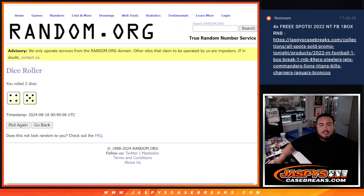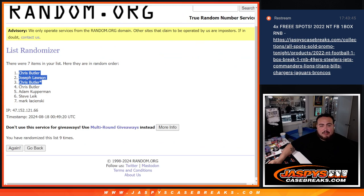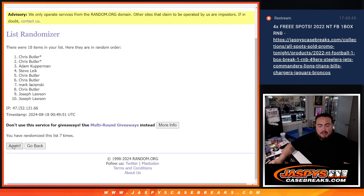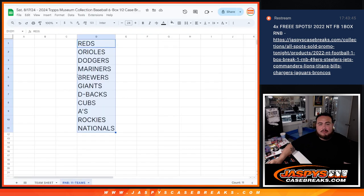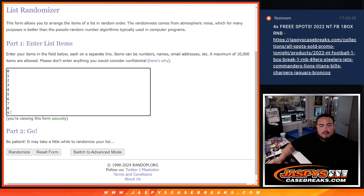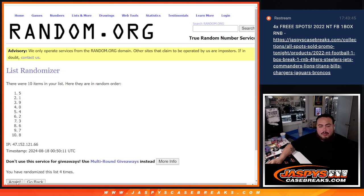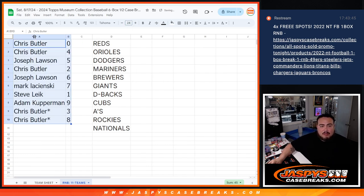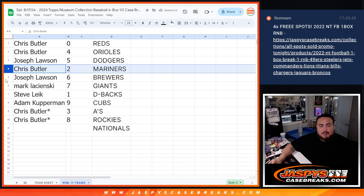Now we're gonna go nine times with the randomizer. Running the randomizer now... Butler down to Butler. And the results: Chris has zero and all redemptions, Joe has five, Chris has two, Joe has six, Mark has seven.